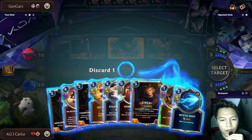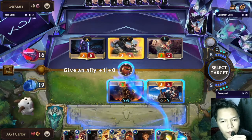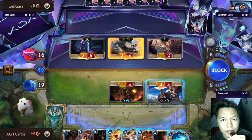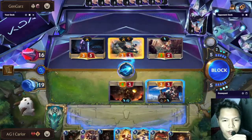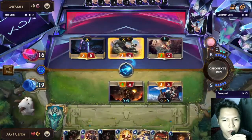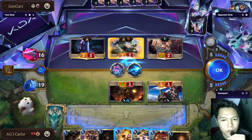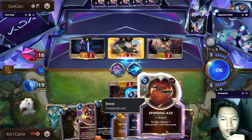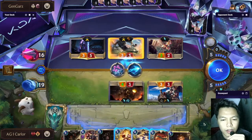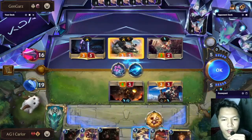We can increase the attack of the Ballistic Bot by giving it an axe, and then try to ping Fiora — we have Mystic Shot and Get Excited. He has six cards in hand, so we need to try to check what is in the opponent's hand. He has no Nopeify. The only punish could be Deny or another Nopeify, so we Get Excited here to check if the opponent has Nopeify and force him to use it or Deny.